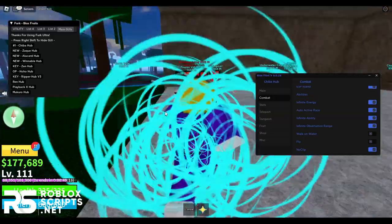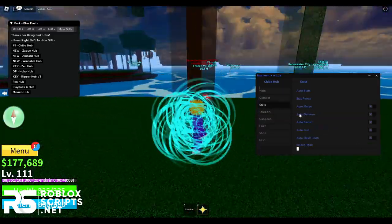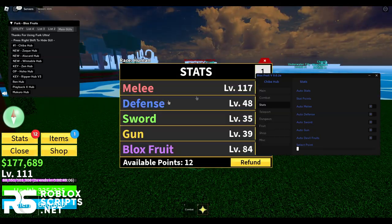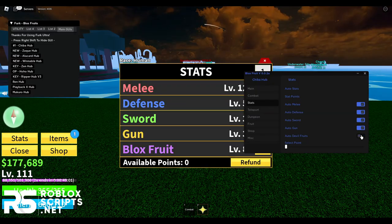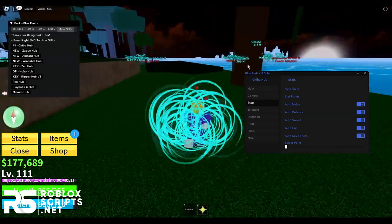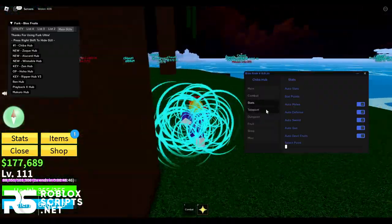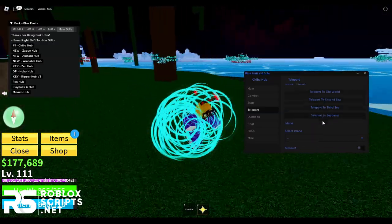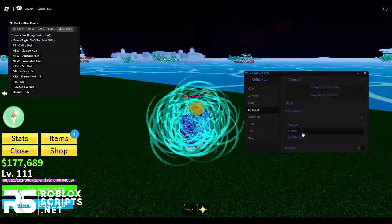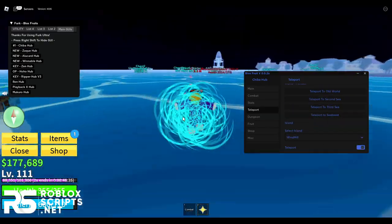With no-clip enabled you can run through solid objects like stones and bridges — really cool. Next you have the Stats tab where you can enable auto stats, which will automatically spend your stat points equally across all stats while you auto farm. Then there's the Teleport tab where you can teleport to the first sea, second sea, third sea, sea beast, or any island you want.